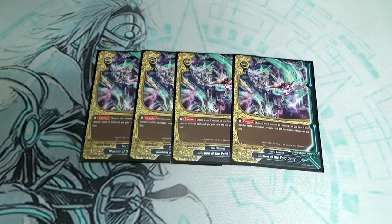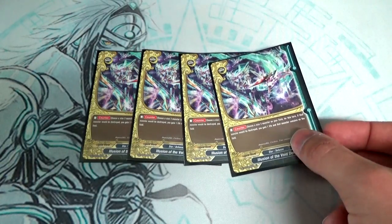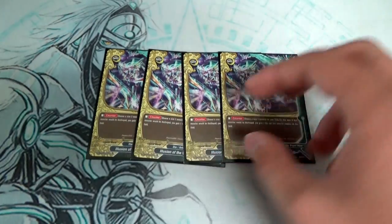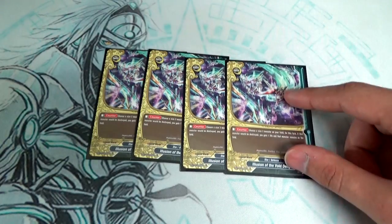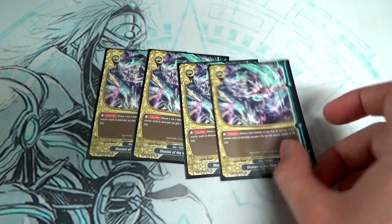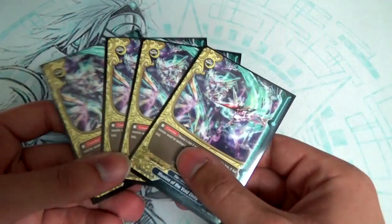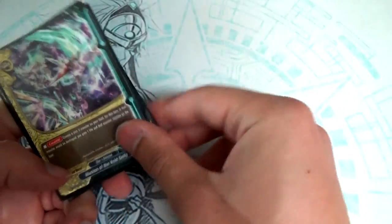We're also running 4 copies of Illusion of the Void Deity. This card is similar to Divine Guidance, except instead of nullifying attacks, the next time your size 3 monster would be destroyed, you prevent its destruction, gain a life, and the card stays on the field. If the attacking card has Penetrate, you still take the Penetrate damage but gain a life to reduce the effective crit by one. Really good against Ball Soleil — if they pop Ball Soleil's effect, you counter, prevent destruction, and heal.